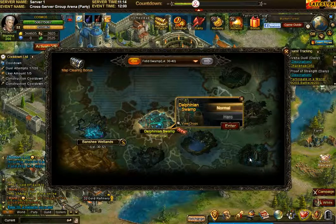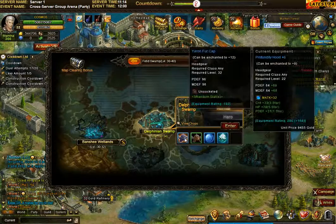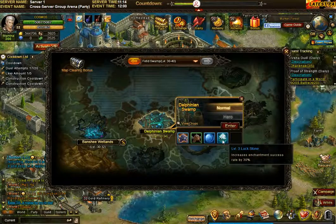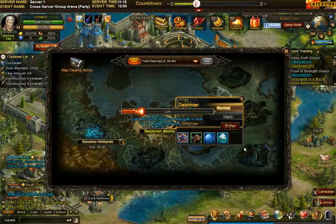Hey guys, I'm going to do the campaign Delphine Swamp. There you can see the drops are already there, also with the Banshee wetlands. And in this new map you're starting to get the higher level crystalloid, so no more chances of the smaller level ones. Otherwise it's not so great — I think it's just one to be passed, but let's have a look inside.